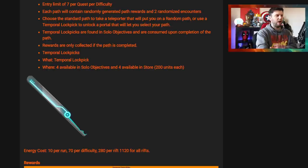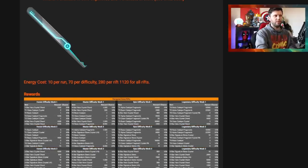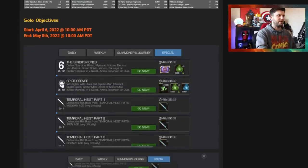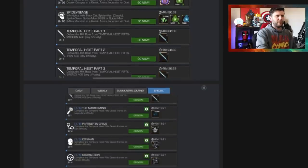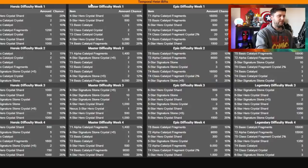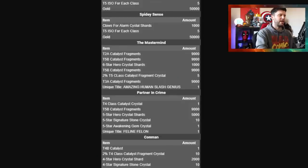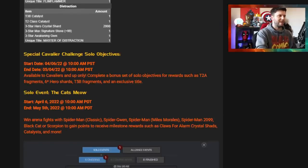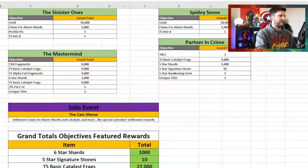There's also something called a Temple Lock Pick, which allows you to guarantee what you're going to pick up. I'll be doing a full video on this next week when the content drops. The guaranteed rewards you can get from various objectives are on screen right now and also linked in the description from the forum thread.